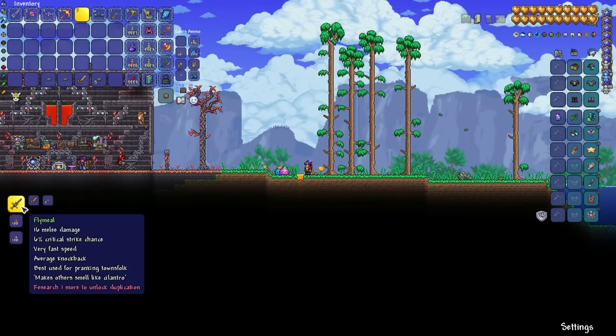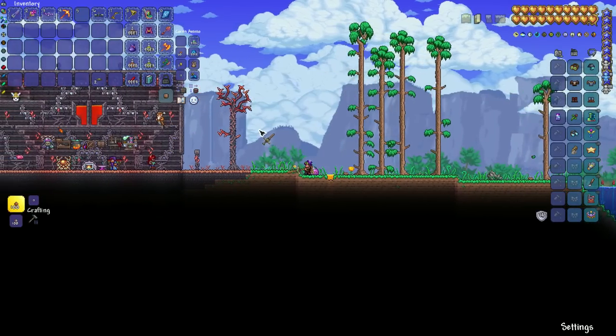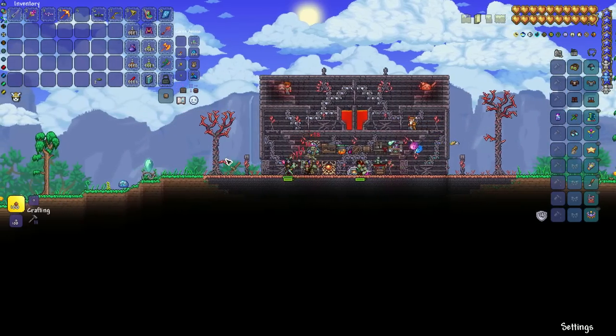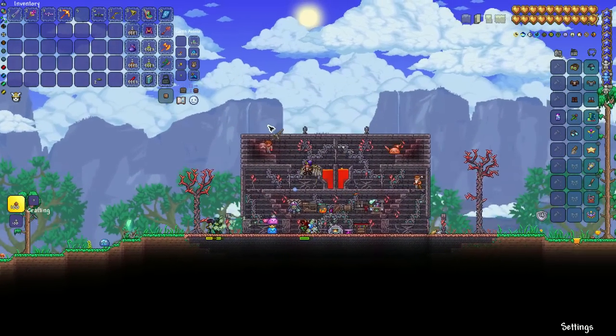If you stand at honey with 5 stink bugs and a gold sword, you can make the fly meal. The fly meal is a somewhat weak sword, but it has the ability to hurt friendly NPCs.